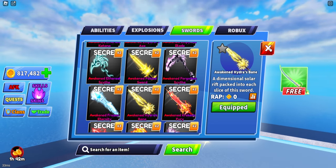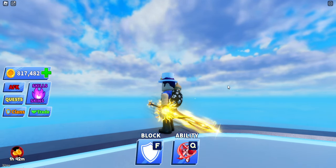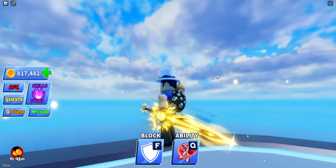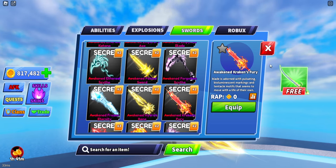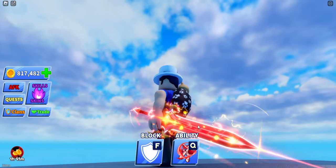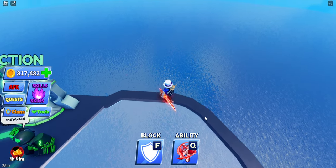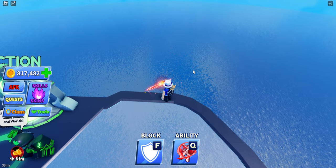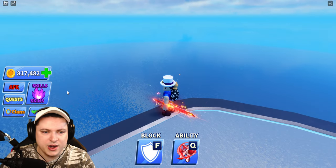We got ourselves the Awakened Hydra's Bane — just another sword. I think the yellow swords are the least interesting ones, to be honest — they all kind of look the same and blend in together. We have the Awakened Kraken's Fury — a little bit of a red sword action, some nice bubbles, some nice fire. A triple-colored slice — I think these are the first three-colored slices we've had so far. Pretty nice.